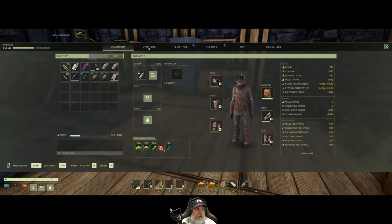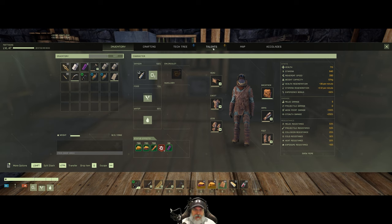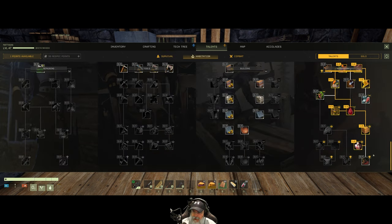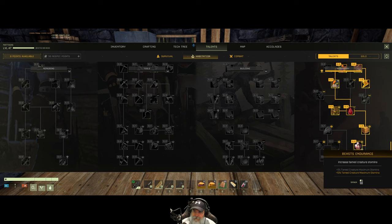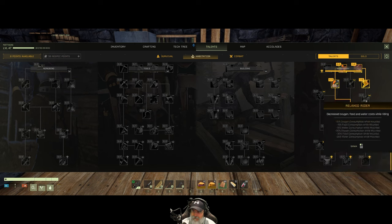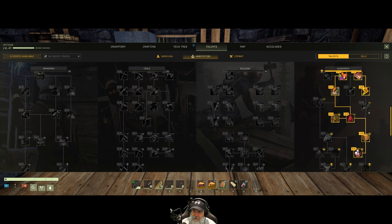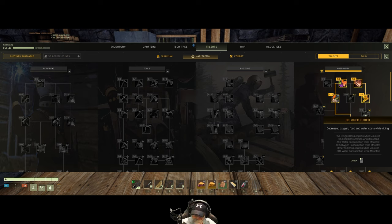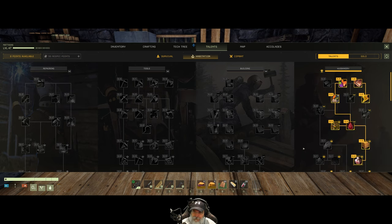I'm so close to leveling. Let's look at our talents — we got one talent point. Going to Habitation, I'm going to put that in creature stamina. We should get at least three more talent points before we hit level 50, when they stop. I'll probably put two in here for weight capacity. If we're taking our critter into the desert and stay mounted as much as possible, that would reduce our water loss, so I might have to think about that a little more.